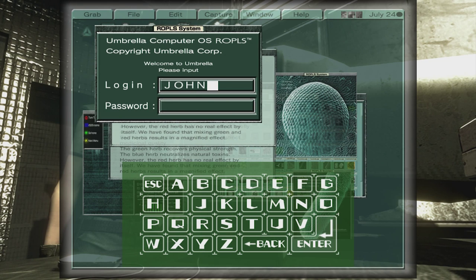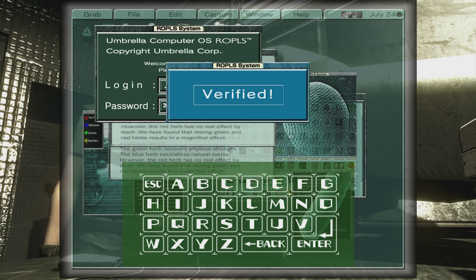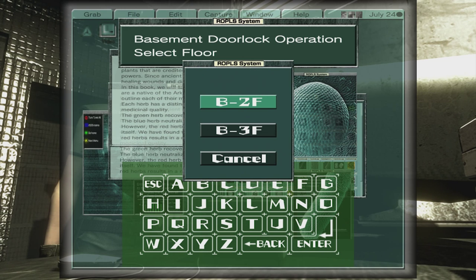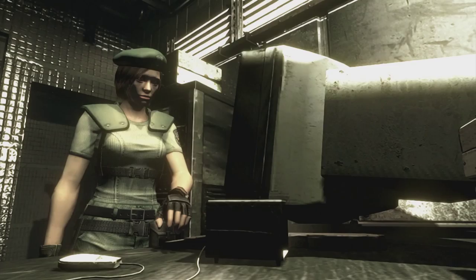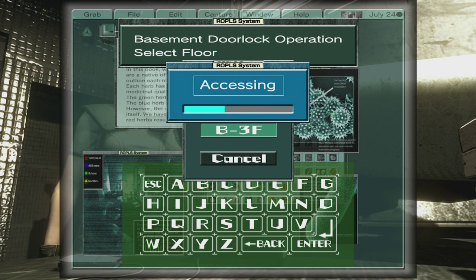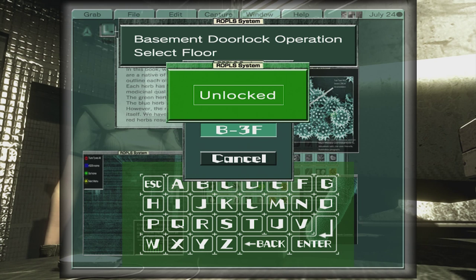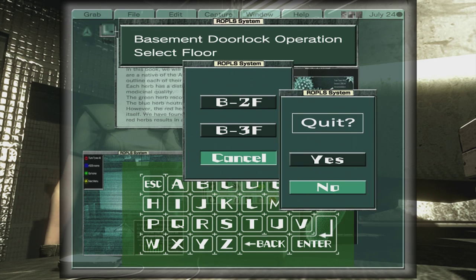It's a weird login - you'd think you'd have a full name. Entering 'Ada' - only three letters. It looks like it's working, verified. Basement door lock operation, select floor - permission denied. Let me try the other one: B3F - that seems to be accessing it, that's unlocked. We don't know the password for 2F so we'll quit.